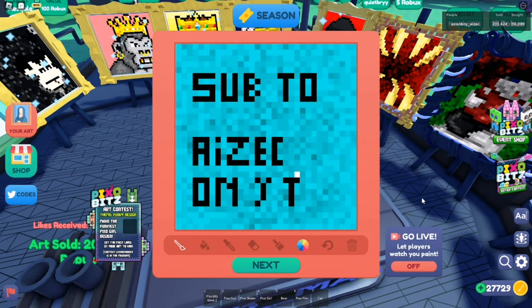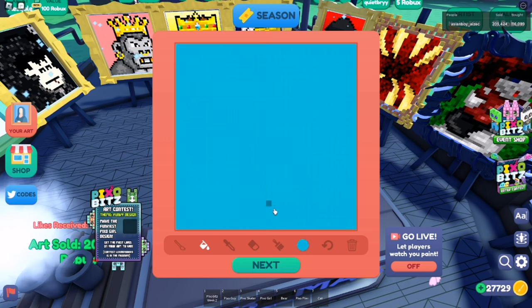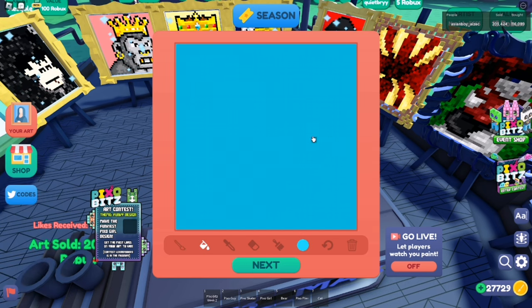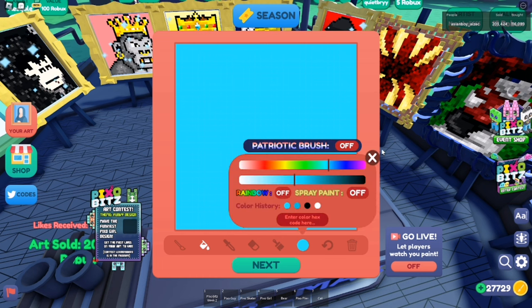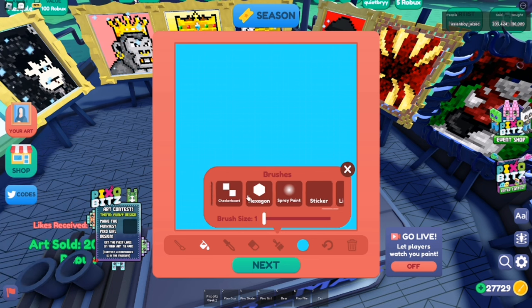I'm going to give a tip on drawing now. I'll show you how to do backgrounds like this — choose any color you want, then press on the big brush.